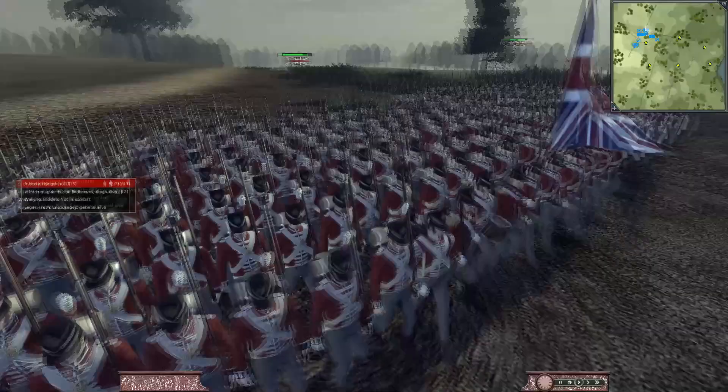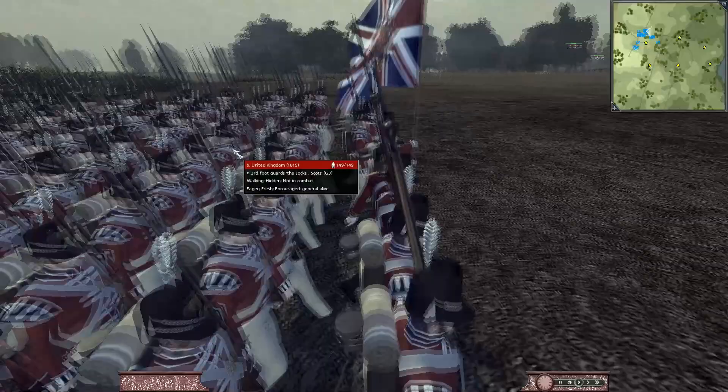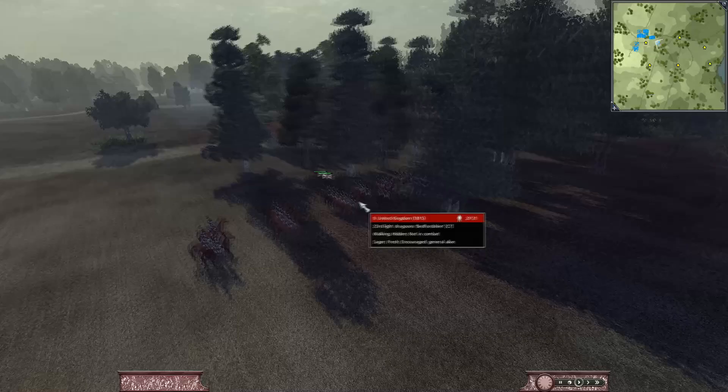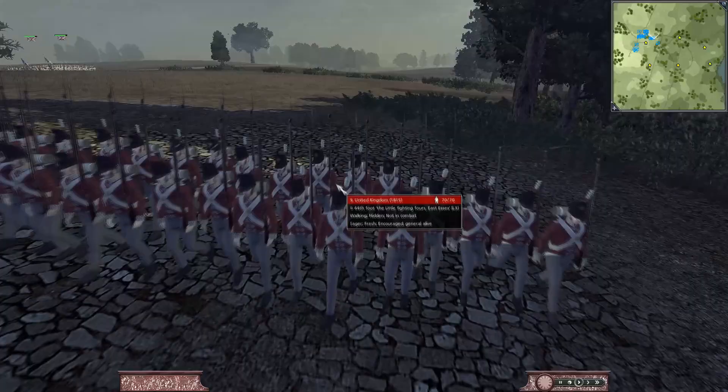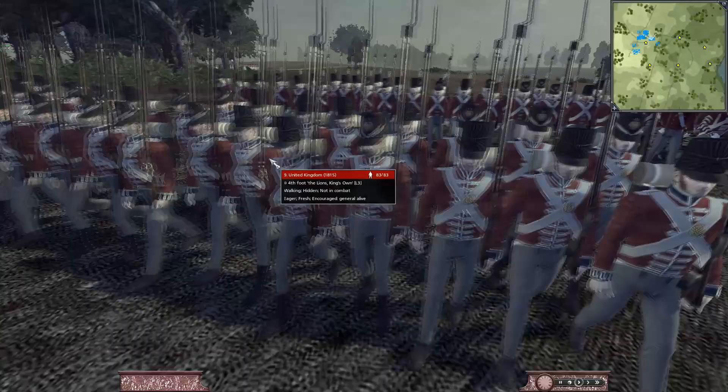Next to them we have the 1st Guards, Bill Browns, King's own. And next to them we have the Jocks, which are going to be the elite. We also have another unit of Hussar light cav pushing up, the 44th — the little fighting fours of East Essex — King's German Legion 1st foot, and the 4th foot, the Lions, King's own. That's going to do it for my army composition.